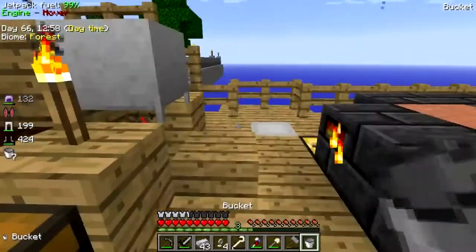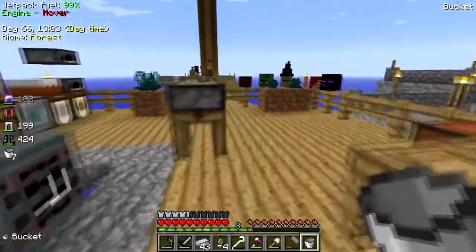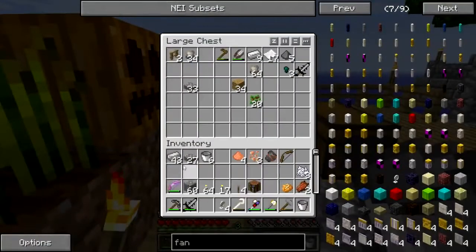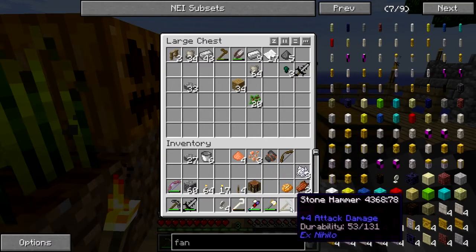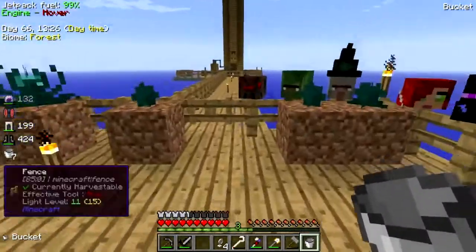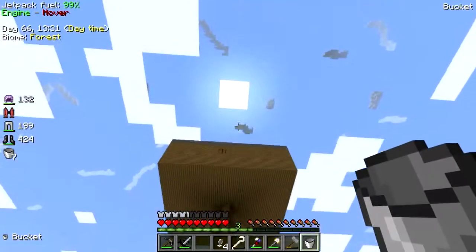Alright, let me go do this first. Let me put this away for now just in case something terrible happens. I've got cobble, extra things, a crafting table. How's my hatchet holding up? It's pretty good.